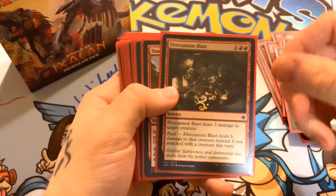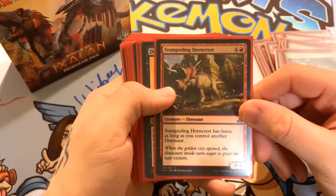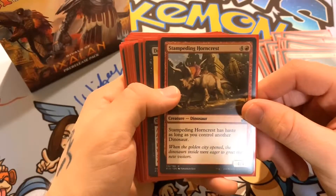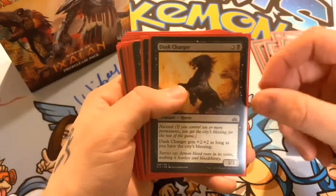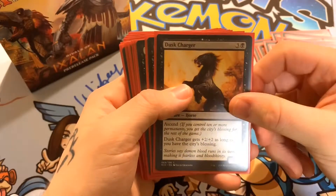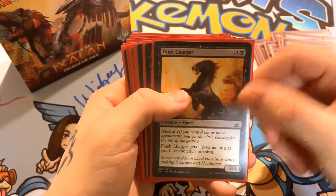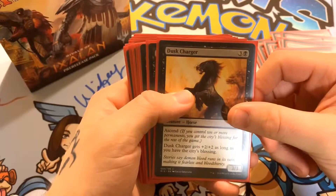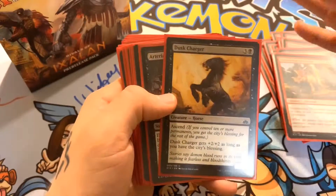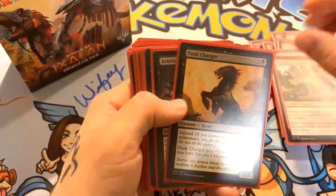Next we have Stampeding Horncrest — one red and four of any color, a 4/4. Stampeding Horncrest has haste as long as you control another dinosaur, which is a nice added effect considering I have quite a few dinosaurs in this deck. Next we have Dusk Charger — one black and three of any color, a 3/3. It has Ascend — 10 or more permanents gives you the city's blessing — and Dusk Charger gets plus two plus two as long as you have the city's blessing. This deck was really trying to go for that city's blessing.